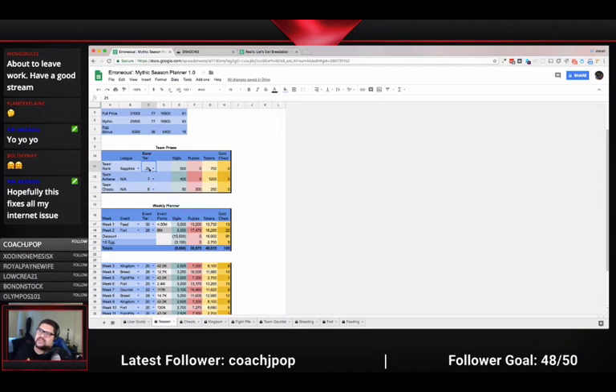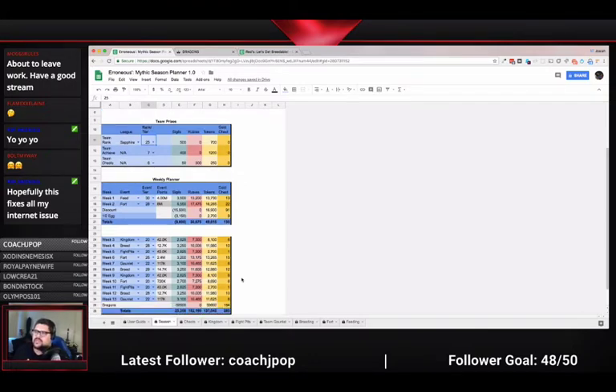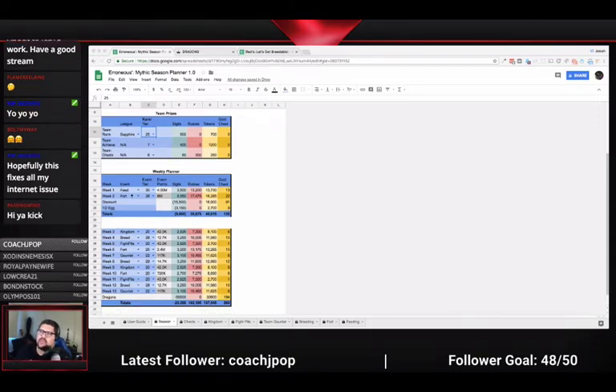Erroneous has said he plans to separate this out so we can do it week by week, which would be a benefit since different teams do better in some events than others. For now you can go with an average or a minimum. The next step is to input the event happening each week. Since we already know that Feed is happening, it's already input, and we have a good idea that Fort is also happening next week.